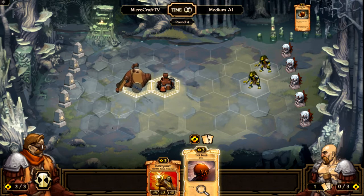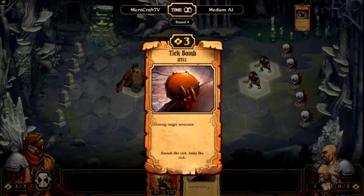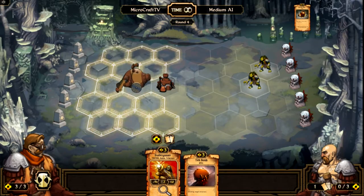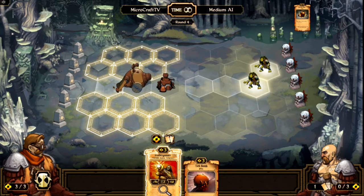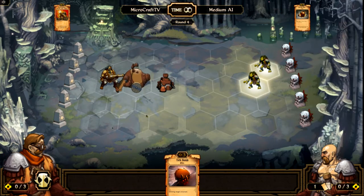This card lets you discard one card for two new cards — pretty good. But the Tick Bomb spell automatically destroys the target structure, which can be really useful. So instead of that, I'm just going to summon my Scatter Gunner, which does a lot of damage and is ranged, so it can attack from anywhere.